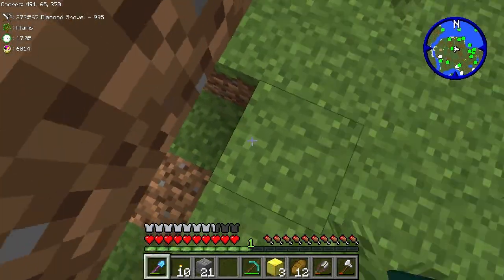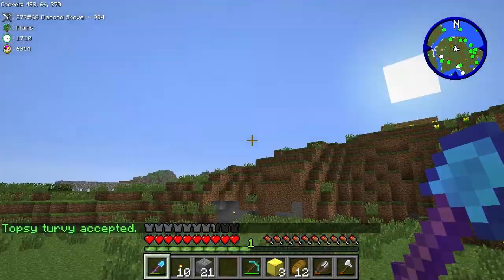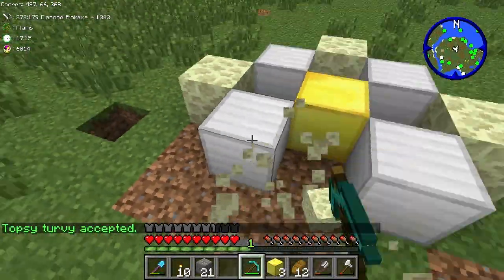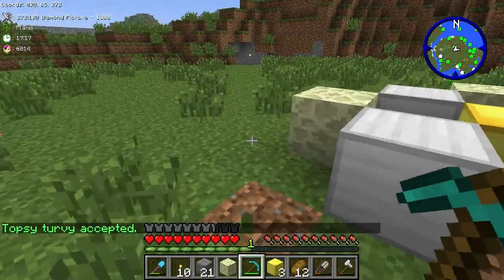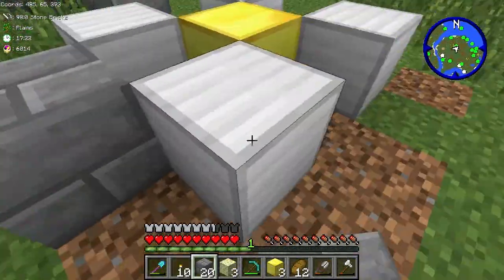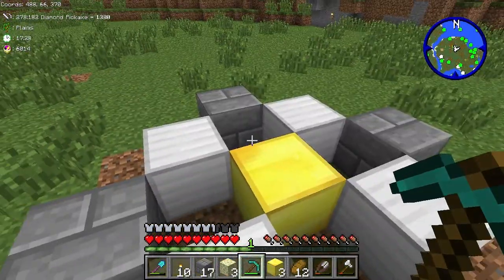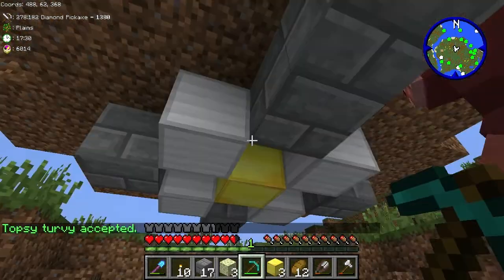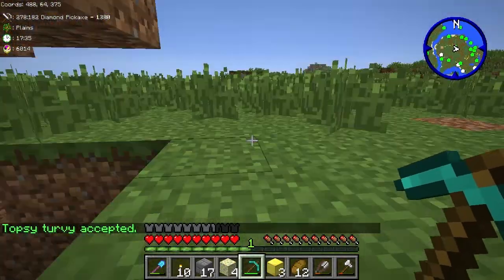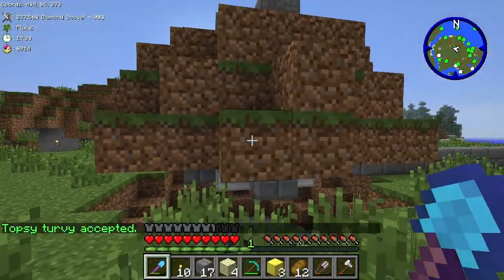I'll dig down, flip it back, and see what the other tiers function at. Swapping it to a tier two — digging up the end stone and replacing it with tier two of our choice. It gives us a little whack when we hit the ground. A tier two's diameter of effect is nine blocks.